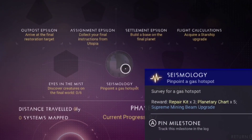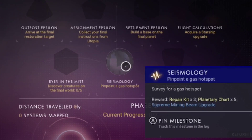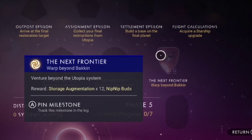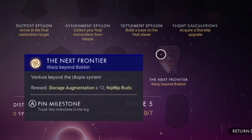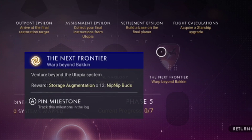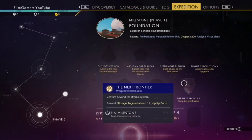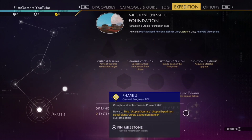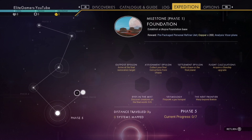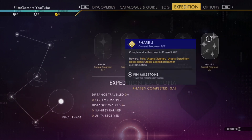Flight Calculations — acquire a starship upgrade. Eyes in the Mist — discover a creature on the final world. Seismology — pinpoint gas hot spots, survey for gas hot spots. The Next Frontier — warp beyond the Utopia backing system. With that one you get the Utopia title. Then the final phase covers all your remaining milestones.